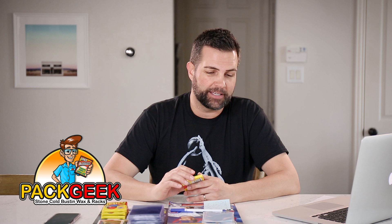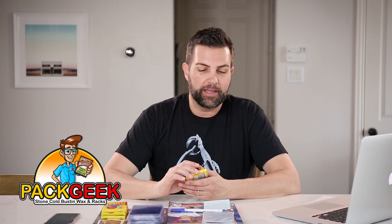Hey guys, Jeff here with Pack Geek. We have another football rip today. We're gonna rip five packs of 1981 Topps football. You know this set because it is the home of the Joe Montana rookie, but there's also a lot of other awesome rookies in it — Art Monk, Kellen Winslow, Dan Hampton, all Hall of Fame rookies, and then we've got Dwight Clark and Billy Simms. It's an action-packed set and I'm really hoping to pull a Joe Montana. Let's check this out and see what we can find.